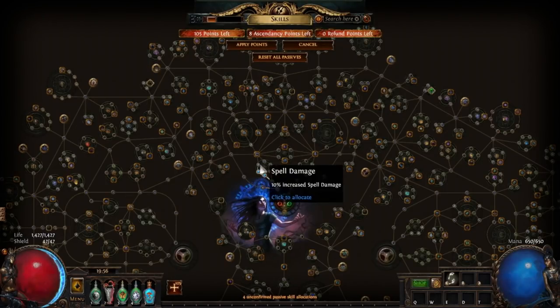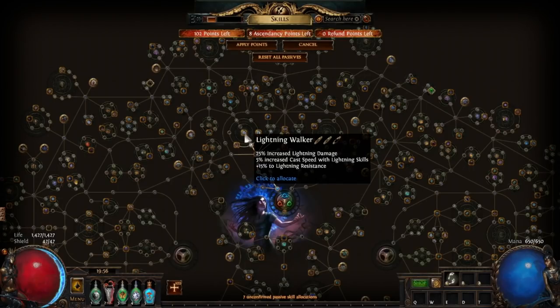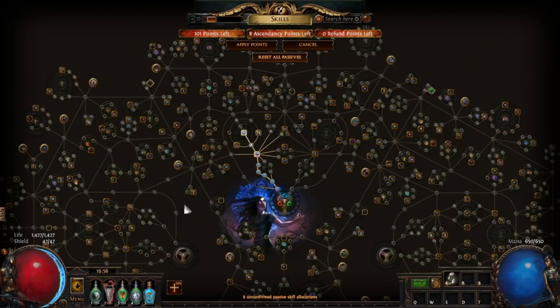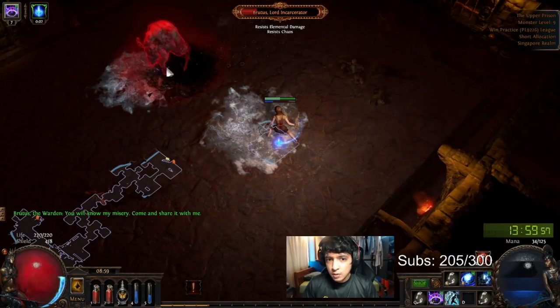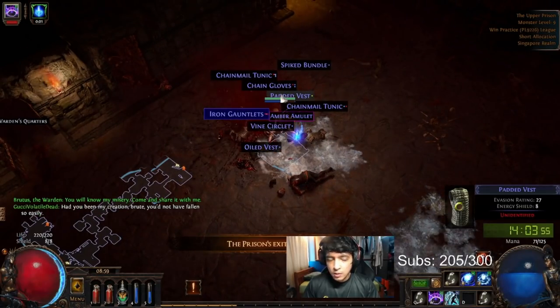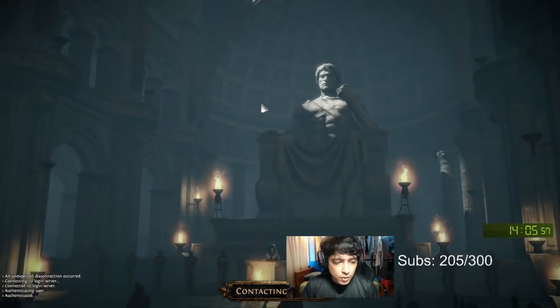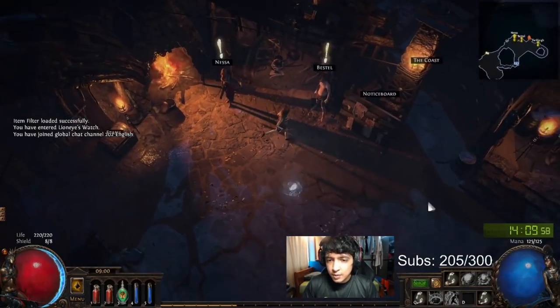Continue on your way to Brutus — you should hit level 9 sometime before him, which allows you to get the powerful Lightning Walker notable. You also get a gem level-up on Frost Bomb and Orb of Storms somewhere through level 9, which is really nice. After Brutus, take Flame Dash as a quest reward to replace Frost Blink from Tarclay, and purchase Smoke Mine and a Jade Amulet if you have the Transmute.